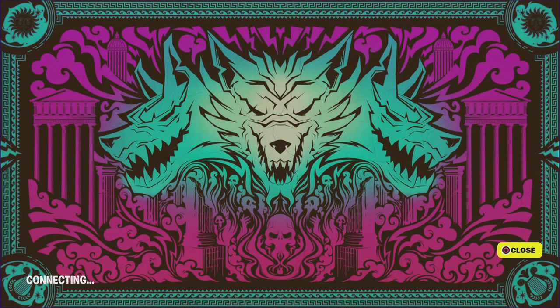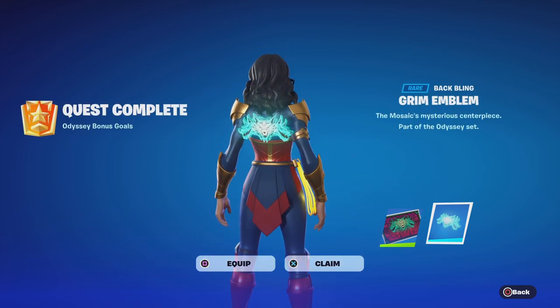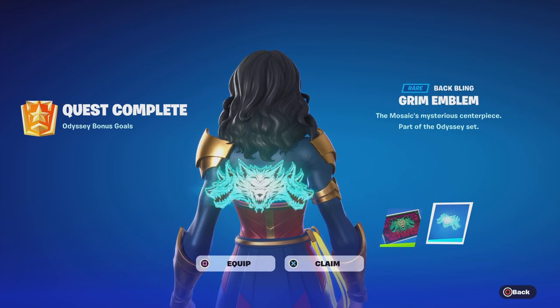Oh man, this looks amazing! So obviously you guys can see this is meant to represent the three-headed dog from the underworld in Greek mythology — which is Cerberus. As you can see, we've got a lightning bolt on the side, what looks like a harp or some kind of musical instrument, a sun, and obviously the underworld with Cerberus.